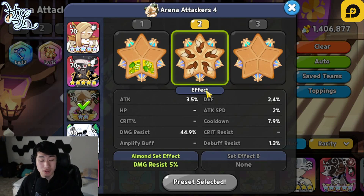Next one is going to be Eclair. I'm using 5 Solid Almond, at least around 7% to 8% cooldown. The higher it is, the better it's going to be in order to quickly keep that weakness debuff stack and then allowing Captain Caviar as well as Black Pearl to do more damage. If you have high enough damage resist, you can actually switch out a couple of these for maybe Swift Chocolate. But the most important thing is going to be damage resist — at least around 38% to 40%, especially if you're able to push the cooldown a little bit higher.